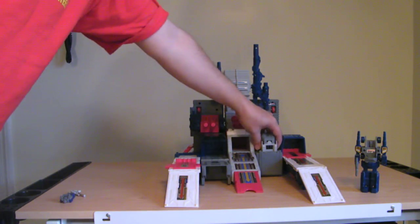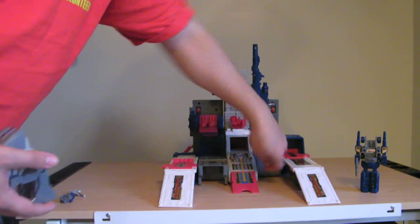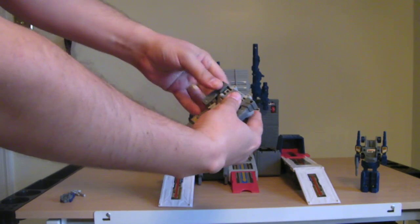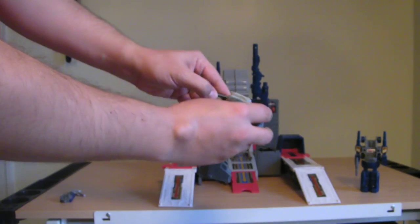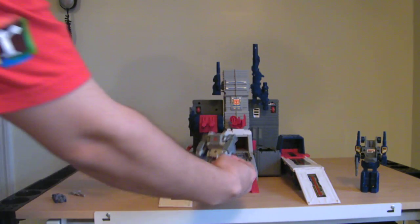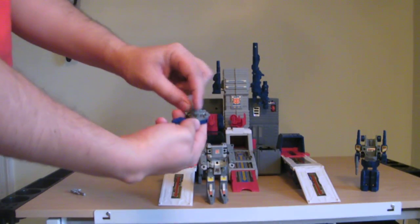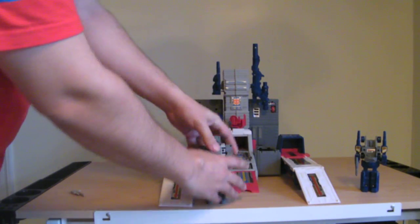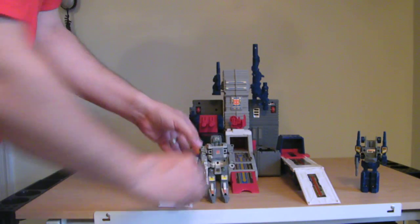The communications room can pop out. Close that and open the arms, then slide each arm back, and there you have Cerebros. You'll notice he has no head. Spike here — you want to flip this little panel on his back down and fold him in half and he becomes the head of Cerebros. He also has a little pistol.